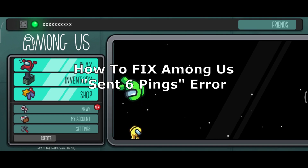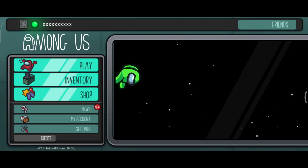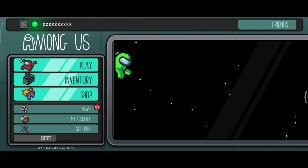How to fix the Among Us Synth 6 Pings Error. This pretty much happens when the game tries to send a 6 ping packet to the server and gets no response. It's basically a network timeout.